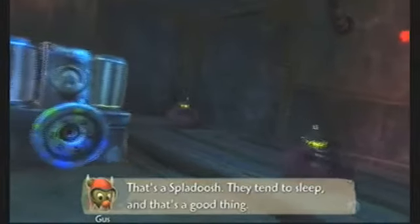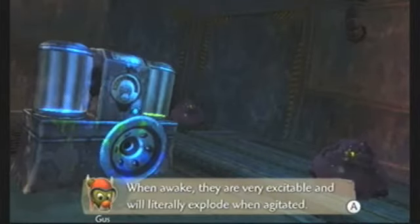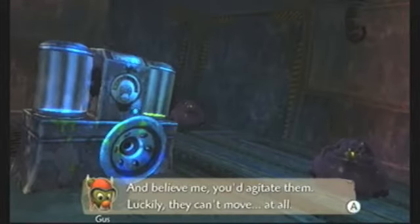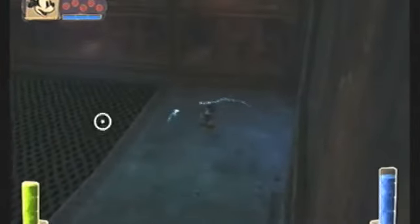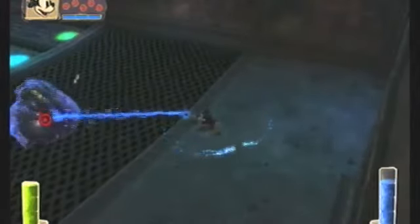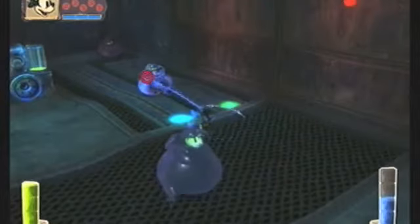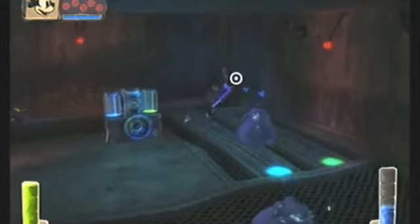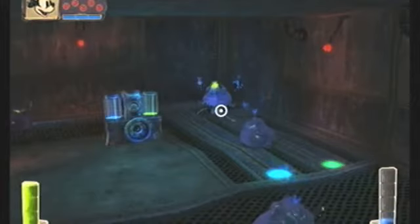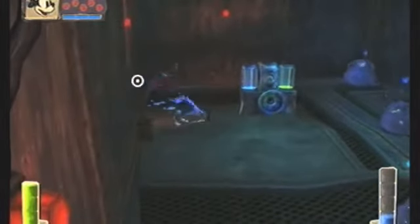That's a spladoosh! They tend to sleep, and that's a good thing. When they wake, they're very excitable and will literally explode when agitated - and believe me, you'd agitate them. Luckily, they can't move at all. Now he's sleeping. You just edge forward slowly - but this is what I do: just spam paint, and trust me, it'll make them your friend before they get the chance to explode. He's friendly! He's cool, guys! He's with me!